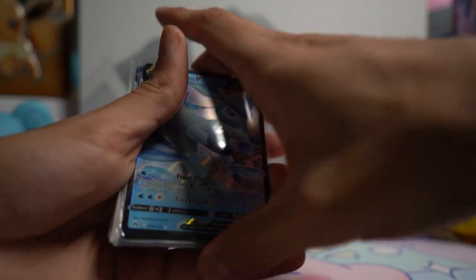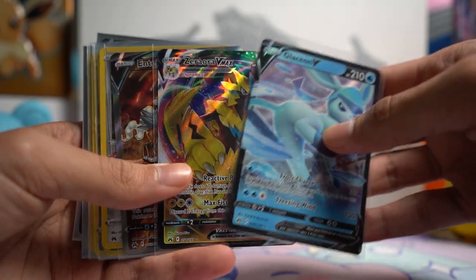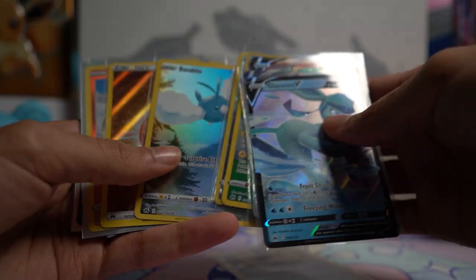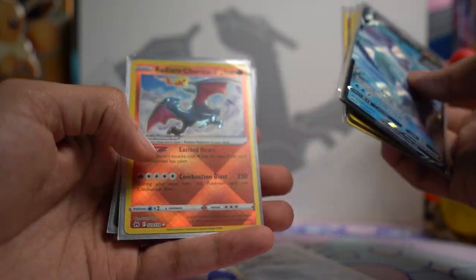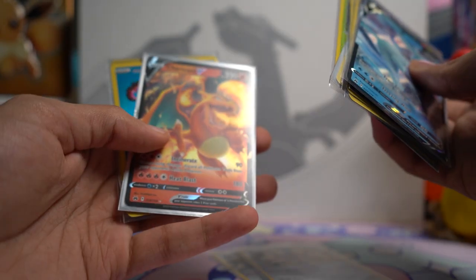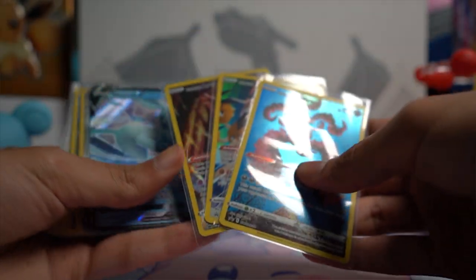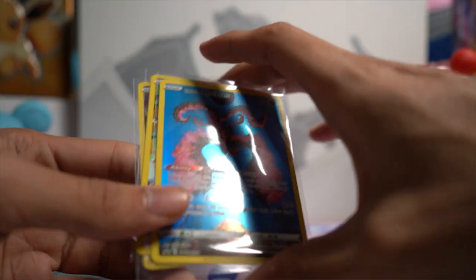So that's it for our opening of the new Crown Zenith Galarian Bird Tins. We got a Glaceon V, Zoroark VMAX, Entei V Alt Art, Zamazenta Holo, Electivire, Duskull and Swablu all from the Galarian Gallery, a Fighting Energy Holo, Radiant Charizard, another Zamazenta Holo, Zarude, Charizard V, and the beautiful promo cards. Let me know what you guys think of these new promo tins — have you got your hands on them? Subscribe for more Pokemon.